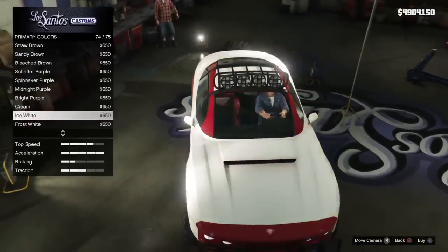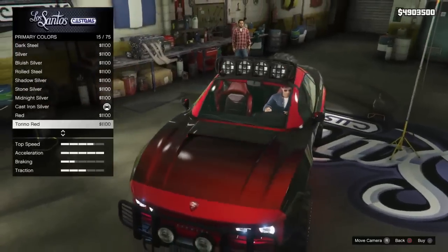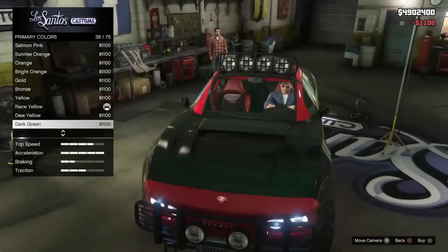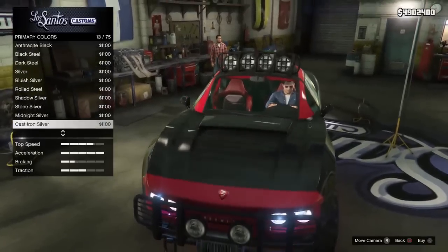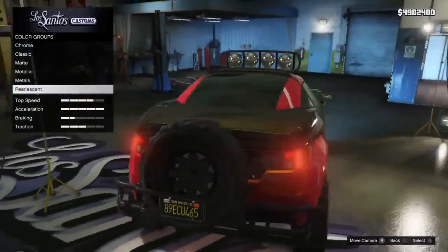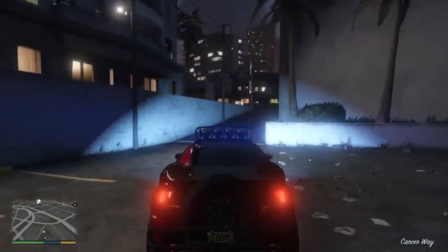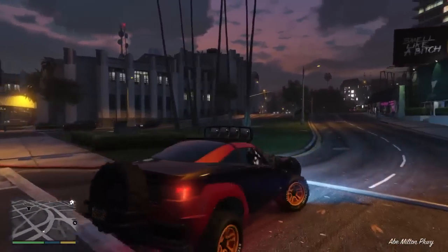Yeah, it was black. So I put black, and then I want to buy — and I have put the race yellow one. Yeah, that's it — so you get this color. That's all guys, thank you for watching. This was the Coil Brawler custom job. I love this color and I'm going to buy it. Thank you guys again, this was part 2. See you guys next time, bye!